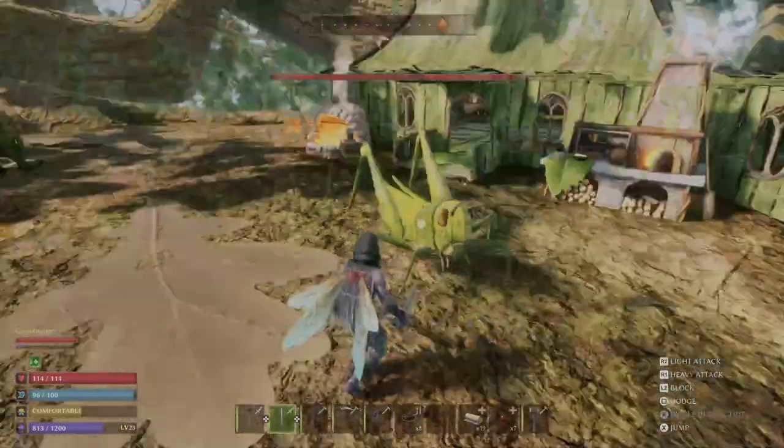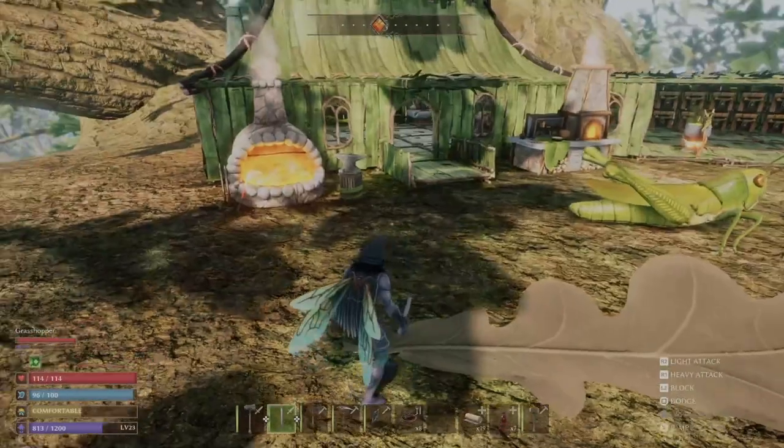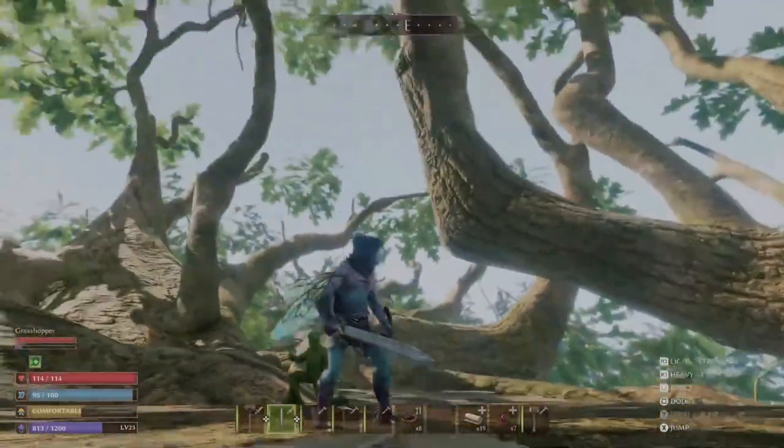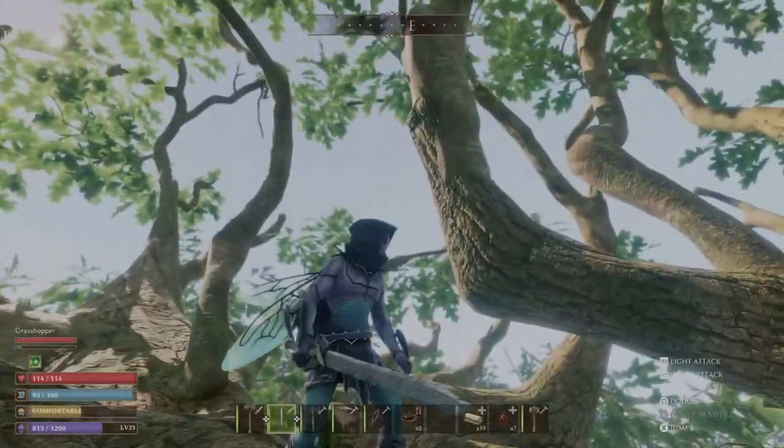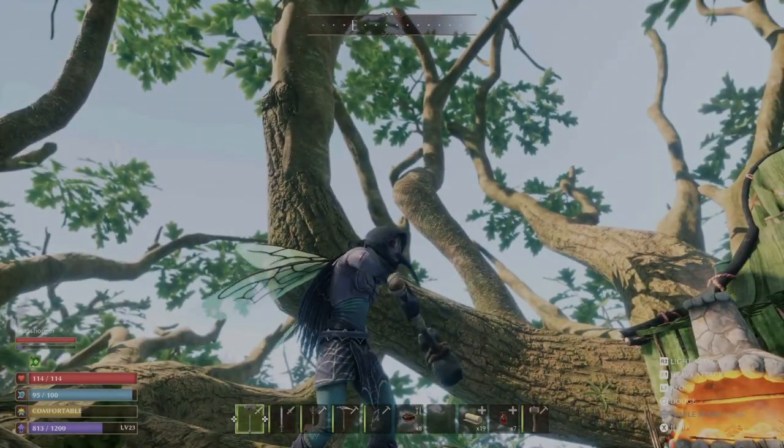What's going on fellow gamers, CastClips here. We are back on Smalland today. I crafted an iron sword here — you guys can kind of see it there. Looks pretty cool, I like it. We also made an iron hammer.